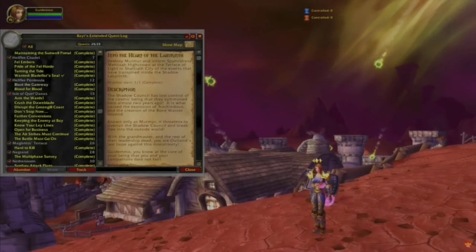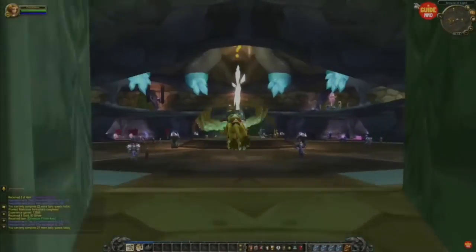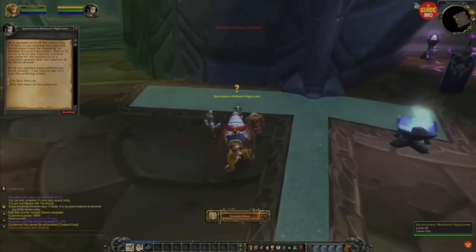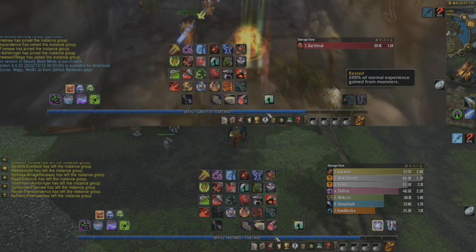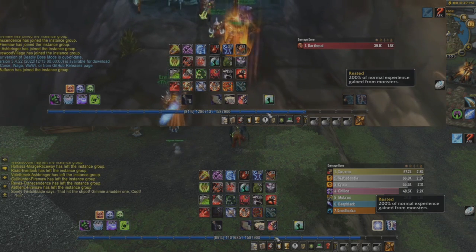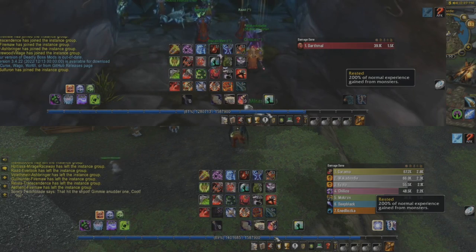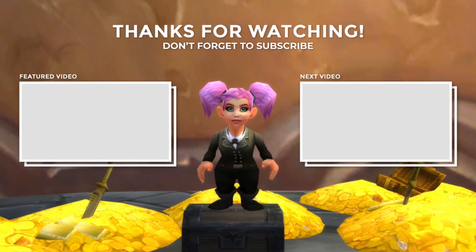If you are watching this video just as they are about to enable the 50% experience buff, you could always try to prepare a few quests. The moment they enable the buff, you can hand in these quests for even more experience. And if the weekly battleground is Alterac Valley, remember to do that battleground as well — you will gain so much experience, and it's probably one of the fastest ways to level to 80. Between level 51 and all the way up to 70, you usually get around 15% experience for each battleground, and between 70 to 80 it's going to be around 8 to 9%.